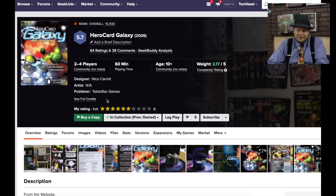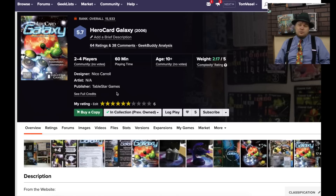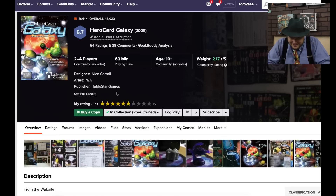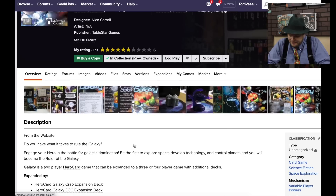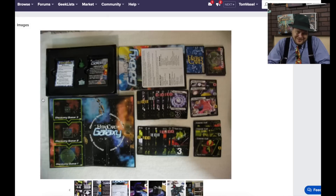Hero Card Galaxy — I feel like this is the fourth time I've talked about this. From Tablestar Games, there were four games they made that worked together — each game was different, but you could take a deck from one and use it in any other. There's superheroes, samurai, horror, and here, space. I remember thinking the game was okay, but this whole working-together thing didn't make sense thematically and wasn't as exciting as you might think. A noble effort though.